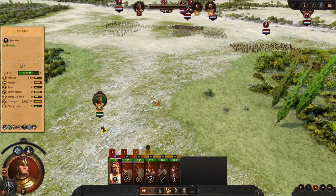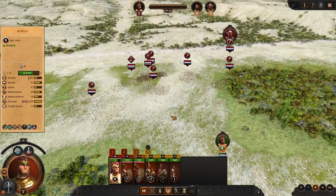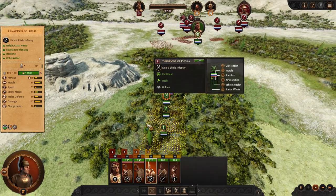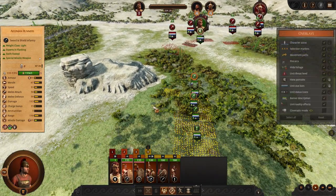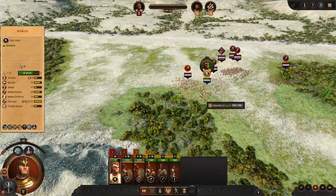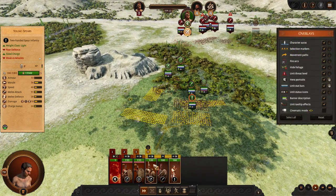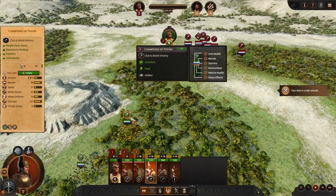We are definitely vastly outnumbered here. But thankfully the initial army doesn't try to join in. I'm going to funnel them with an obstruction to one side, so all I need to worry about is the right flank for these champions.